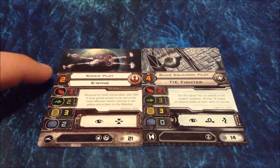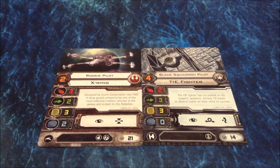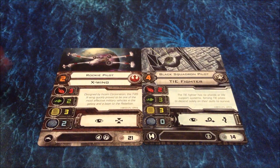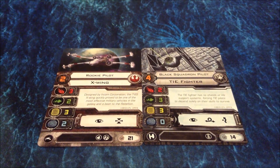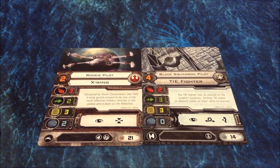Here at the top in orange we have Pilot Skill. Essentially, the higher the Pilot Skill, the better the pilot. Higher Pilot Skill gets to shoot first, which is very important. Here in red we have the Strength of the Primary Weapon. The strength of the weapon indicates how many dice you're going to roll to attack the other ships. The higher the dice is obviously better. In this case, the X-Wing has more because it's got better firepower.